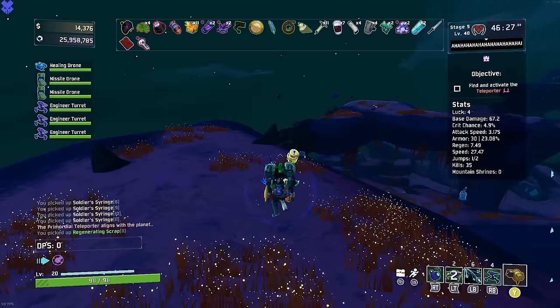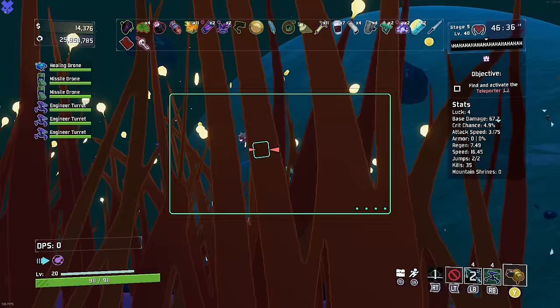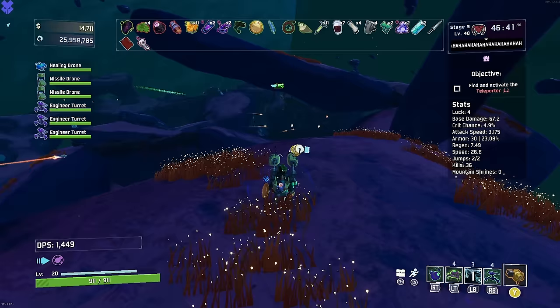I think from here the plan is simple. Yellow items, we go planula. White items, we go soldier syringe. Green items, we go regen scrap, and red items, we go clover. And that's it - that's the whole rest of the plan, and so that's what we're going to be doing.